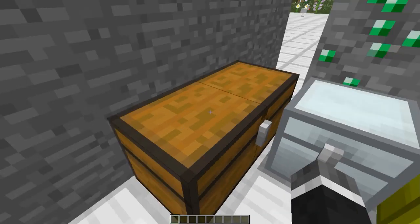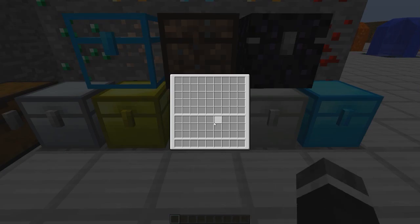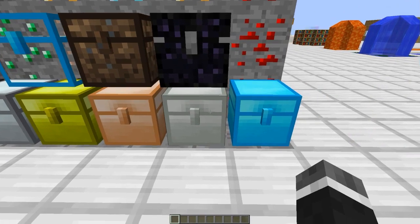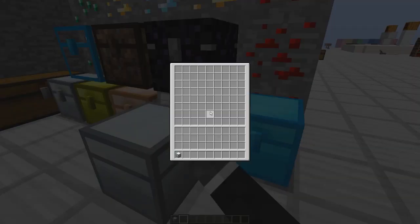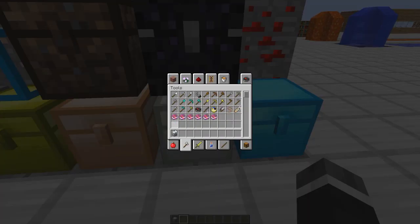Now the gold chest — some hefty math here: nine, eighteen, twenty-seven, thirty-six, forty-five, fifty-four, sixty-three, seventy-two, eighty-one slots. Look at there, you can put a lot in there. Now this is the copper chest — a little bit more than a regular chest: nine, eighteen, twenty-seven, thirty-six, forty-five slots. Now this is a silver chest — nine, eighteen, twenty-seven, thirty-six, forty-five, fifty-four, sixty, seventy-two. Actually it's less than the iron chest. Huh.